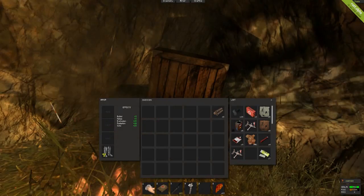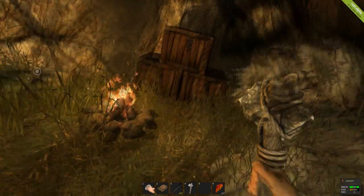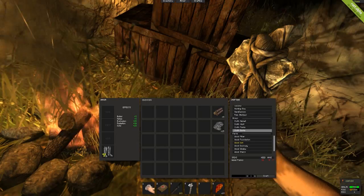Do I have any other wood, or do I have to go grab some? I do have to go grab some, unfortunately. First things first, I do want to go ahead and grab some stone and craft a bow. Can I craft a bow? Let me check weapons.